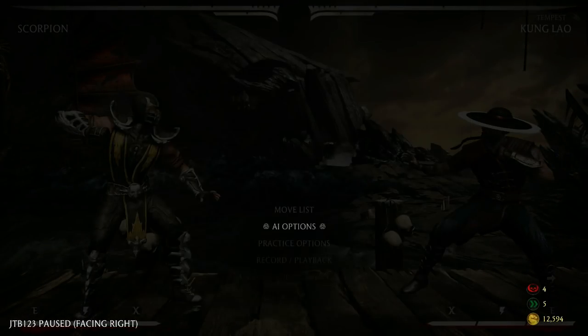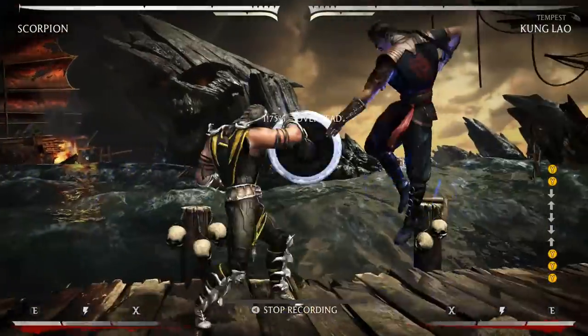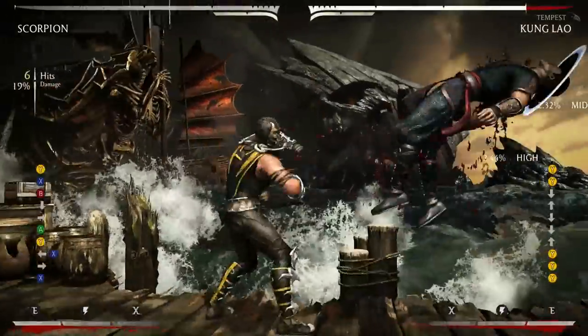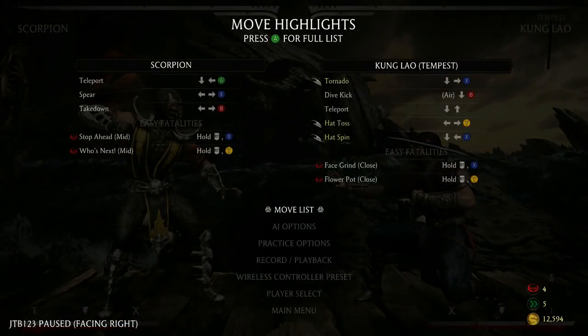The next one is his teleport 2, which is the hat overhead out of his teleport. It looks a bit deceptive on range, but you can punish it when you block it. You can even use 1-1. 1-1 has less range, and it just looks like it staggers you back a bit further than it does.